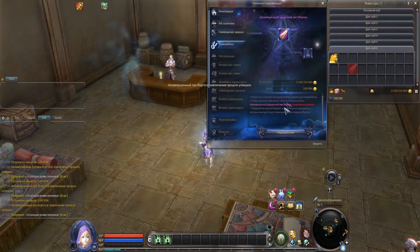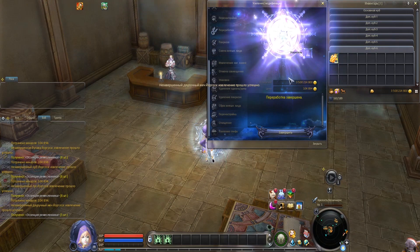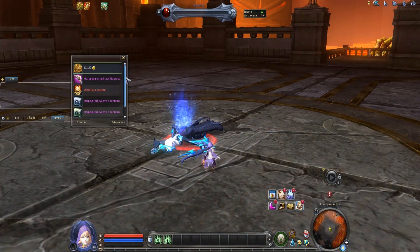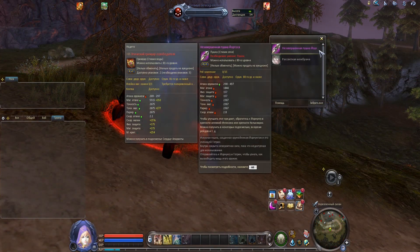Now you probably wonder if there are any changes in farming the essences in 8.0. According to Korean patch notes, legendary weapons should drop more often from instances. Moreover, an additional way of getting a legendary Jorgoth's weapon will also be provided — it will be possible to obtain it from named monsters in Calder.